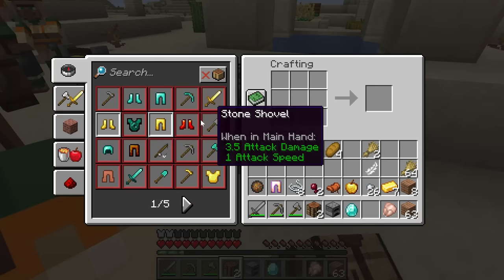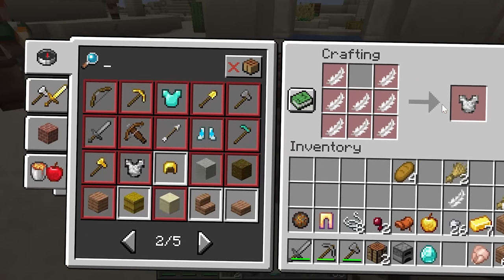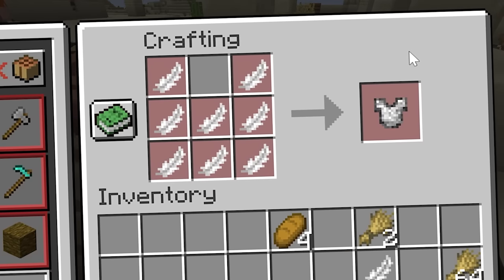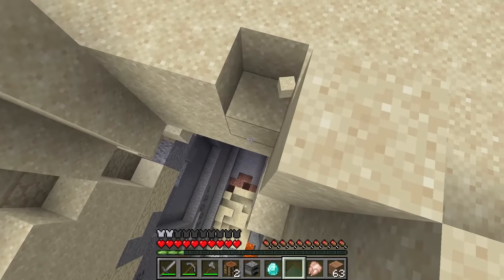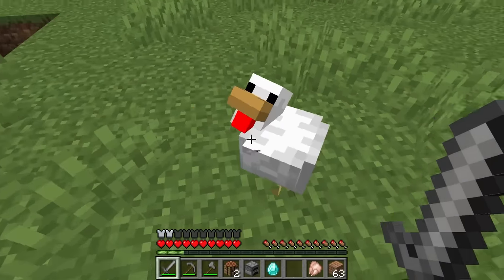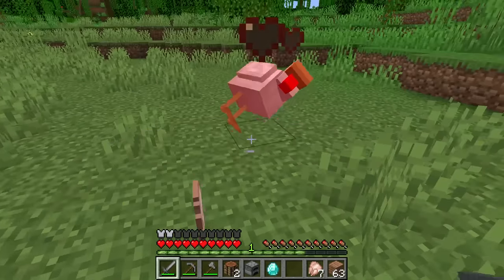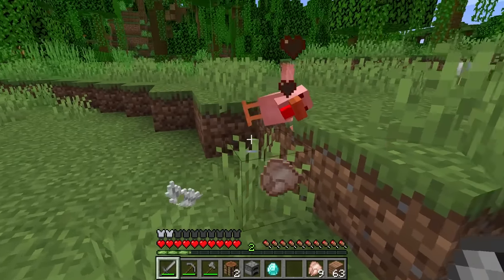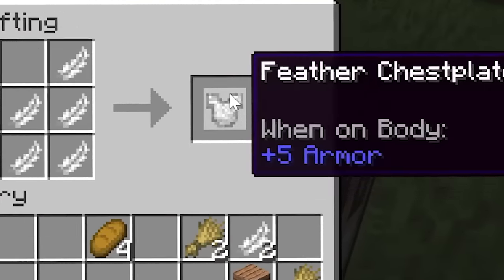We also have ghast tear boots — can't do that yet. Feather chest plate, let's try it! I forgot I'm trying to speed run. Excuse me, can I borrow your feathers? Oh I hit you a little too hard there. That'll do it — this is gonna tickle me like no other.